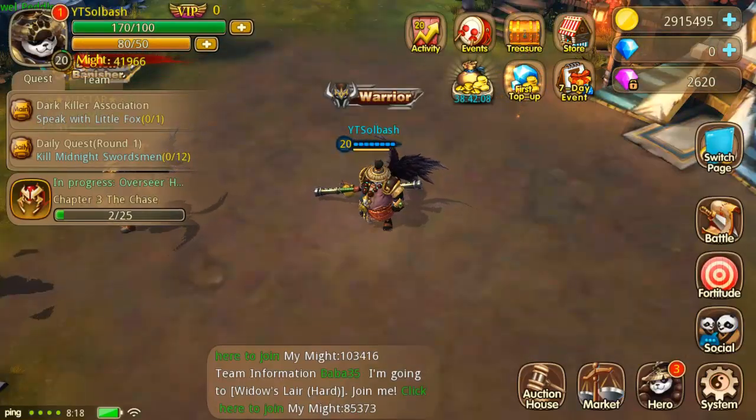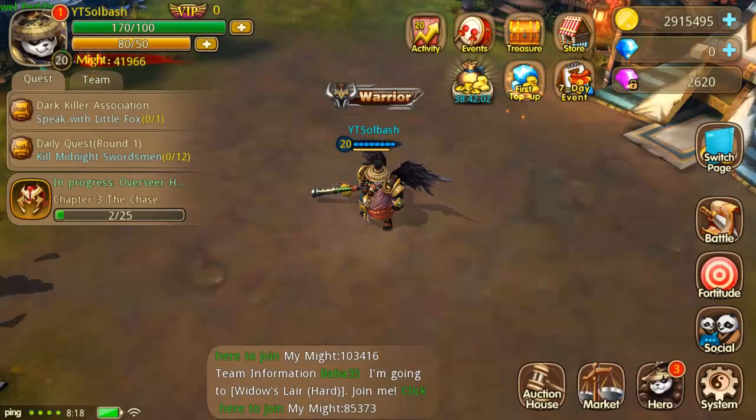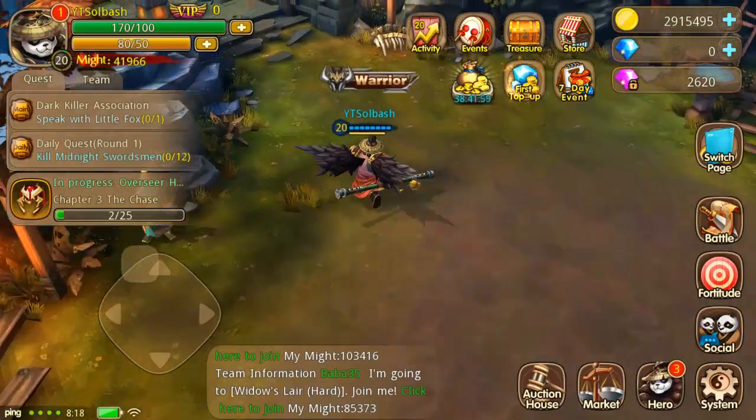What they're talking about with a sidekick is your other characters that are on the team — those are called sidekicks when they're not your main hero. I'm actually out in the open world now.